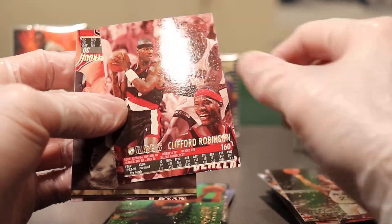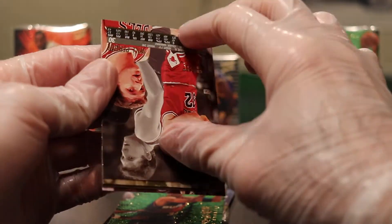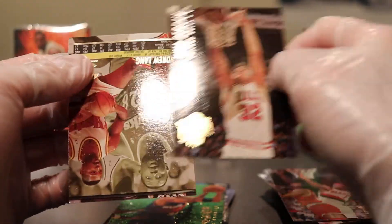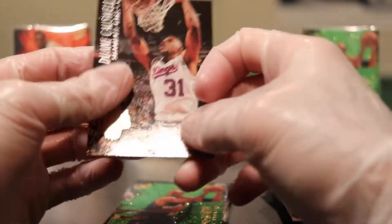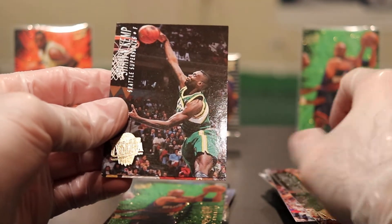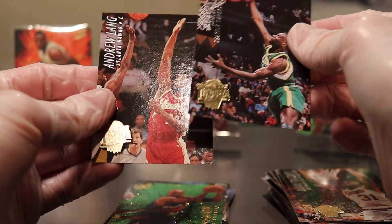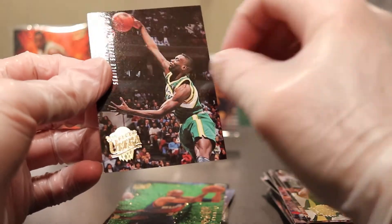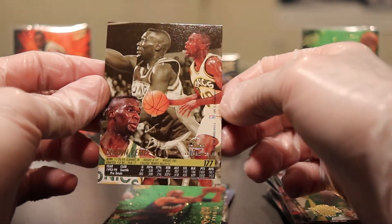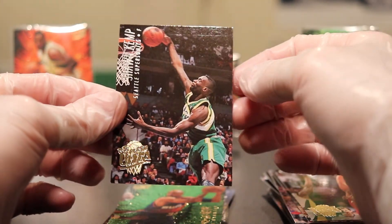Clifford Robinson — just got this. We got a Bulls player for the PC: Will Purdue. Dwayne Schintzius. There we go, love it. Shawn Kemp, and Andrew Lang rounds it out. Love this — it's a pretty sweet picture.